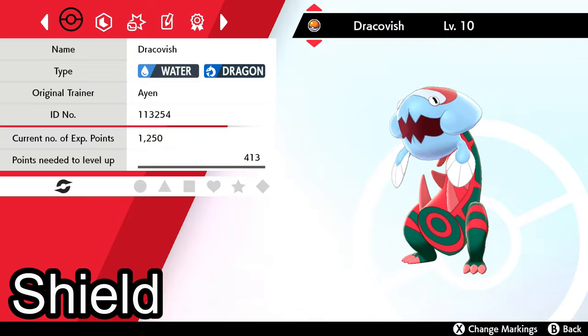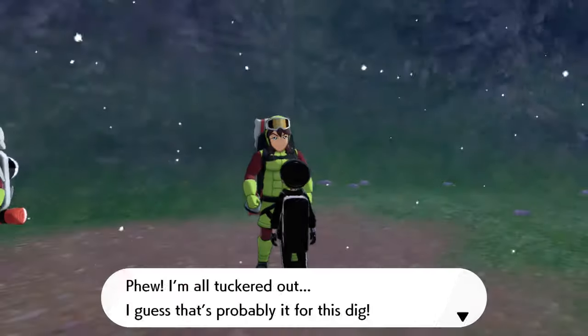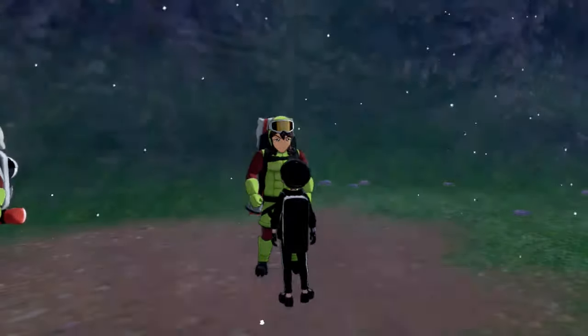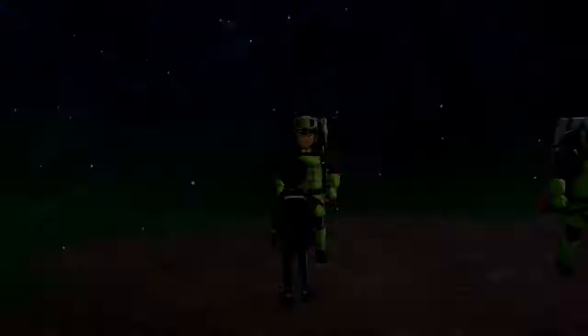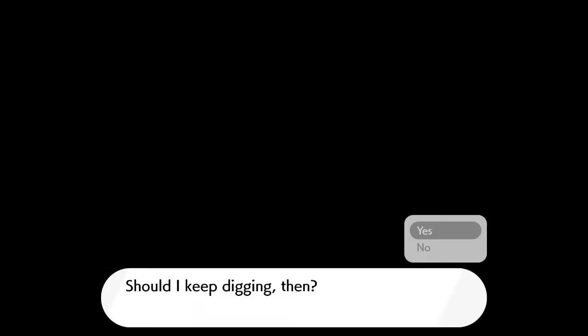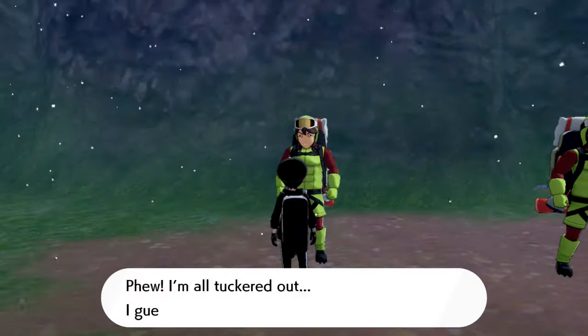So that's one down for you, but how do you get the other 3? This next part can be a bit time consuming if luck is not on your side. We have to go visit the Digging Duo in Bridgefield. Both of these gentlemen will dig for rare items for you for the small cost of 500 watts. They each have a different skill set in terms of how long they can go and what items they can find, but we're only worried about fossils for now, which they can both find.